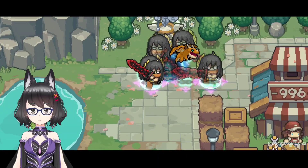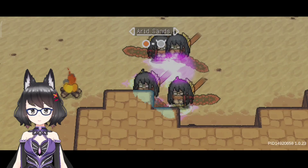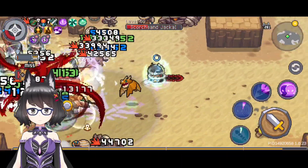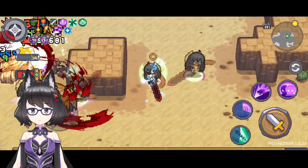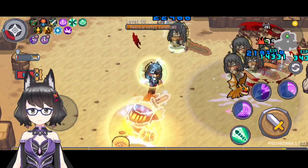Wish me luck guys. I'm a bit scared because enemies at high floors like this can kill us in one hit. The job I use is Shinobi. She has a passive skill called Substitution Jutsu, which will keep us safe from the enemies' deadly attacks.